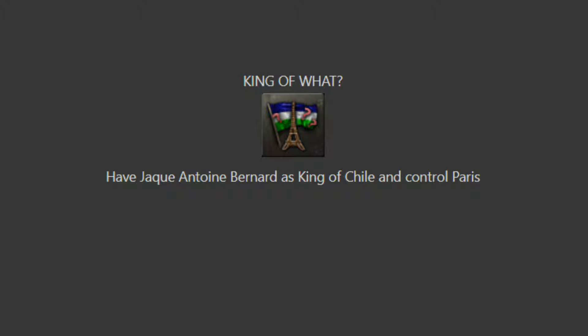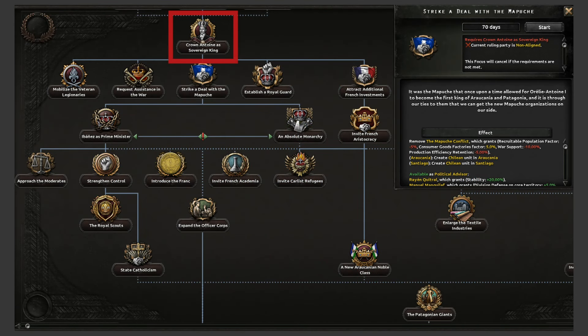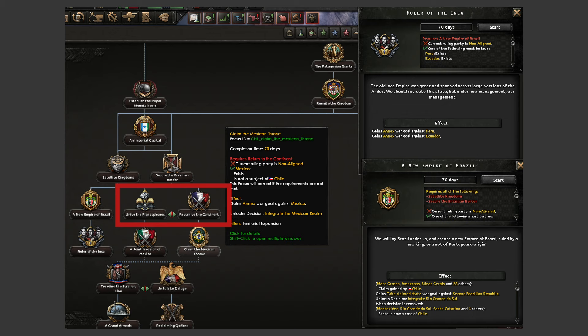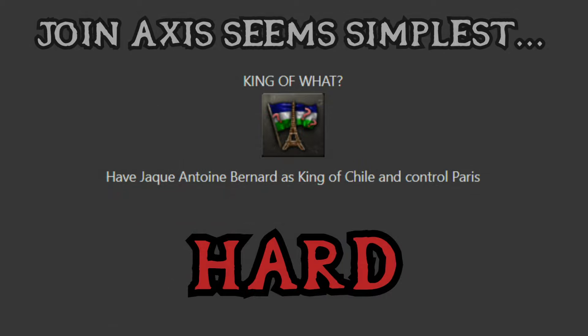King of What? Have Jack Antoine Bernard as King of Chile and control Paris. I think what we're looking at here is a hard achievement. We saw with Chile that there is the opportunity to invite a French monarch into the country to become King of Chile, and further down there are focuses alluding to going back to France and hopefully getting claims on France. If that's the case, you're either going to have to go to war with the allies — maybe through joining the Axis and then asking for control of Paris in a peace deal — or declare war on Germany and help the allies but not join them. Maybe joining the Axis and being part of Operation Barbarossa is your best bet.